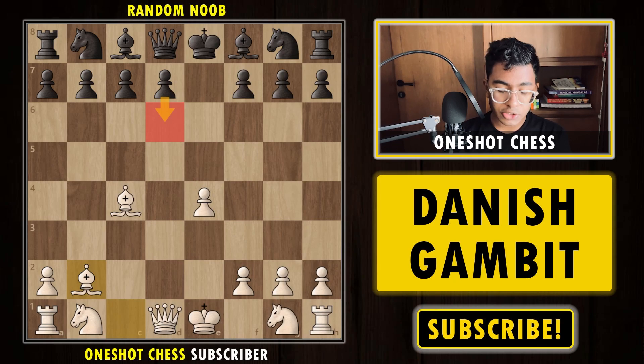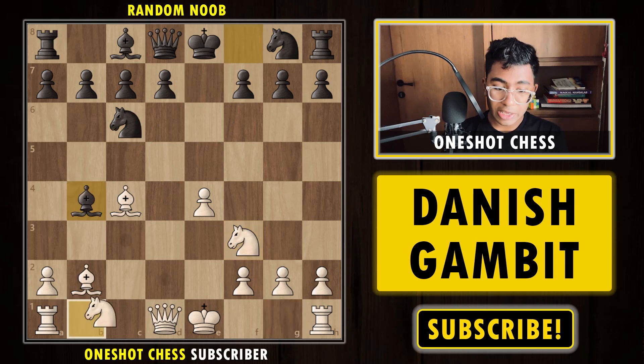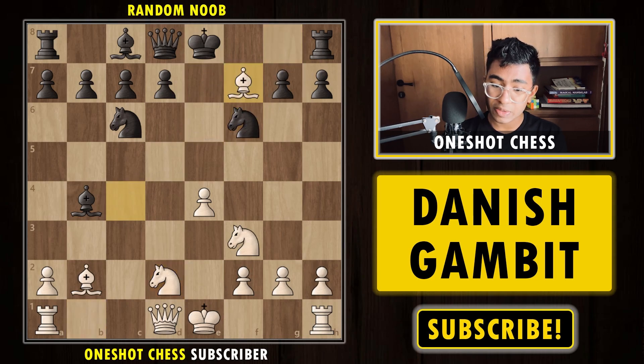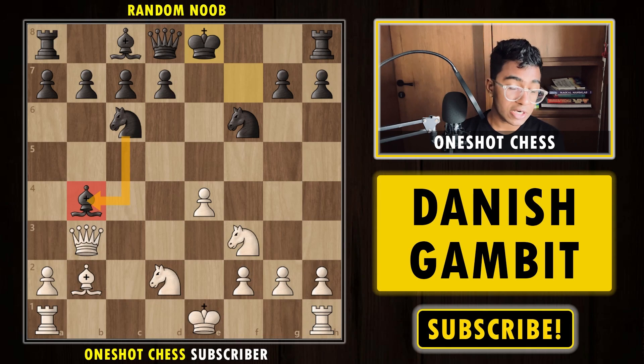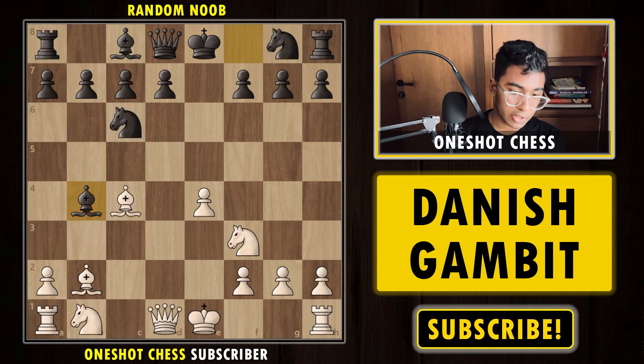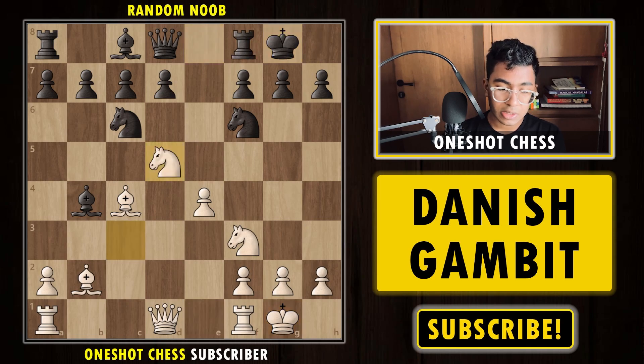Now let's talk about what happens if black plays Nc6, developing the knight — practically speaking, probably the best move. After Nc6, we play Nf3. If black tries Bb4+ and then Nd2, Nf6, and we try to sacrifice the bishop thinking Qb3 wins the bishop — it's not possible because after the king moves, the bishop is simply defended by the knight. That is the advantage of Nc6. So after Bb4+, we play Nc3 instead, and after Nf6 we castle short. Now we play Nd5, advancing our pieces and hitting both the bishop and the knight — a very strong move. If black tries to capture the pawn, we have the strong move Bd3.